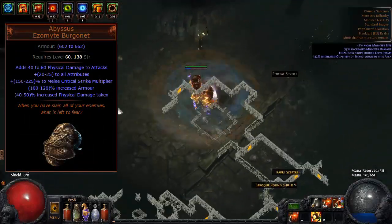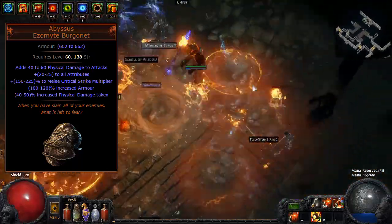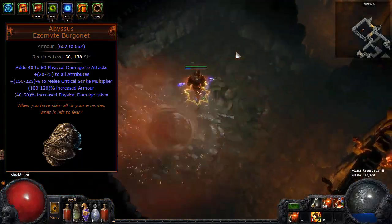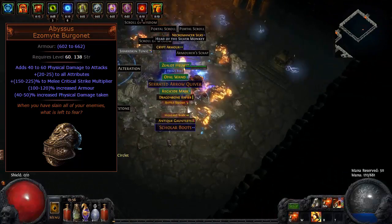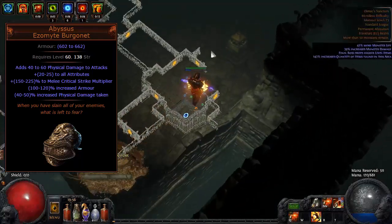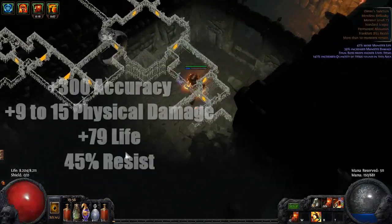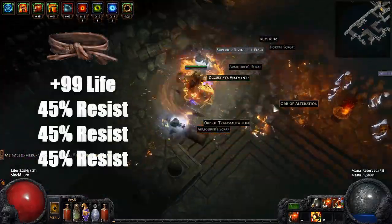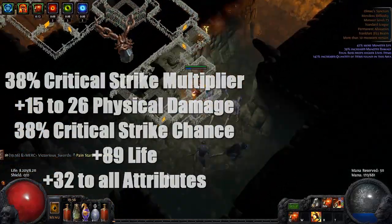Abyssus is doubling the DPS of most melee crit builds with 40-60 flat phys and up to an amazing 225% critical strike multiplier. Try to get a close to 40% increased physical damage taken roll, but with 50% reduced reflect taken from Slayer, endurance charges, Fortify and the Immortal Call setup, this drawback had no impact on my gameplay at all. For jewelry, focus on standard life and resists, especially on your belt. Best in slot are diamond rings with accuracy and flat phys, a rustic sash with as much resist and life as possible, and an amulet with crit multiplier, flat phys and crit chance.